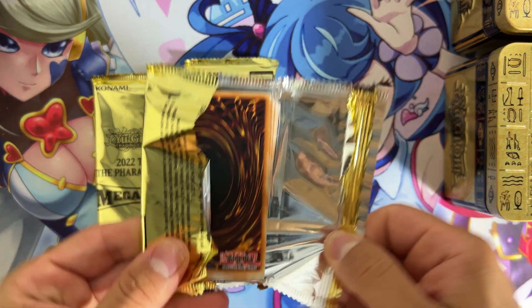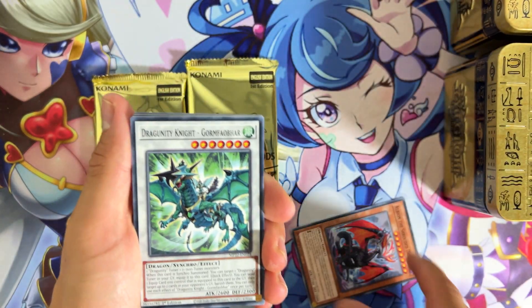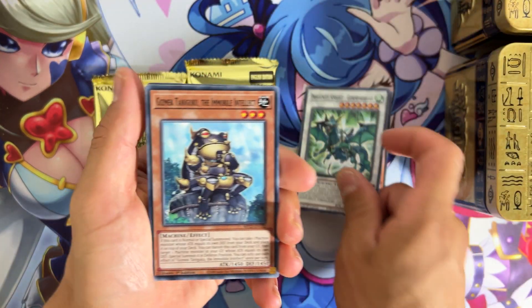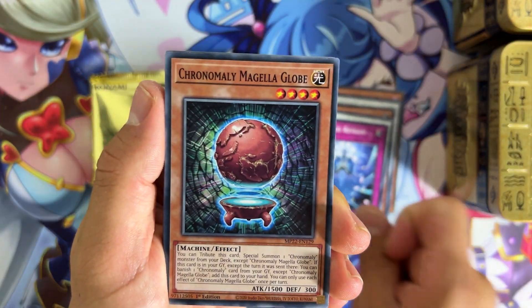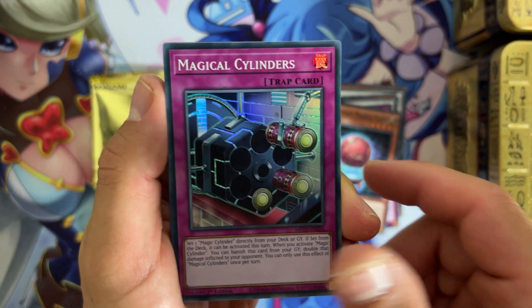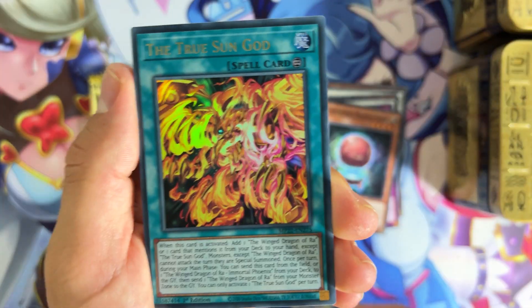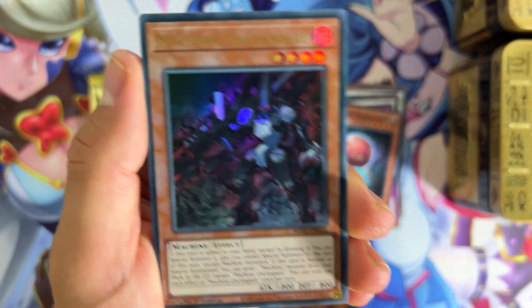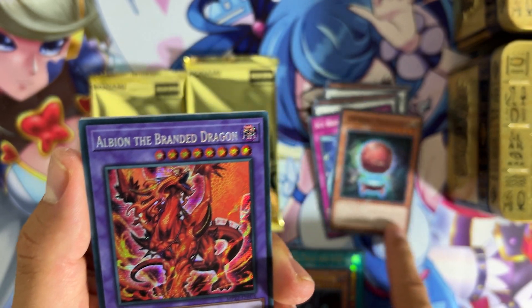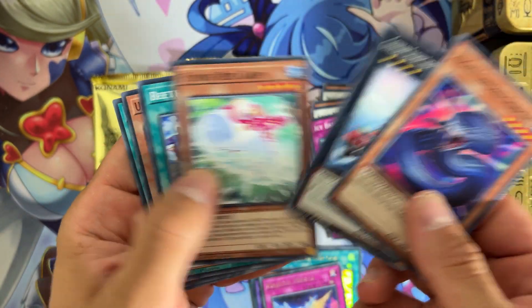Starting with the very first pack. Here we are with Albion, Star Mine, Icy Breeze, Chrono. We have Magical Cylinders here as a Super Rare. We have Ghost Mourner, the Moon Shield. We have the True Sun God, the Winged Dragon of Ra. We have Meshina and we have Albion as a Secret Rare. And this is our rare card.